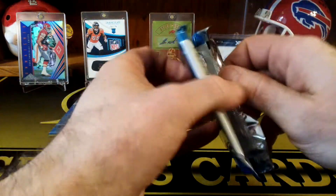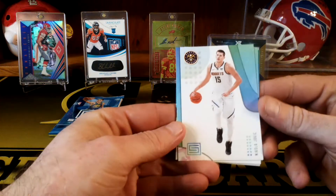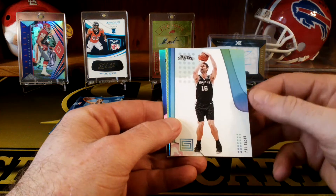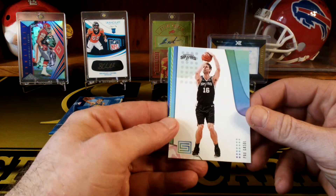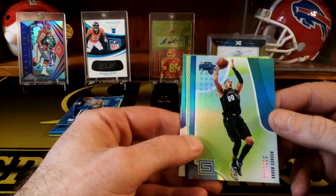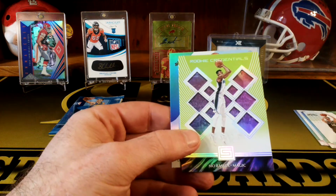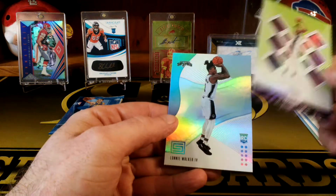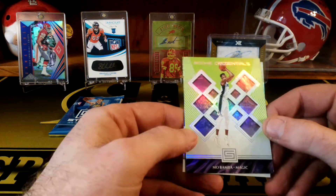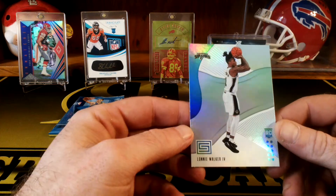These are actually pretty nice cards. We got Jokic, Pau Gasol — really stunning picture of him — Aaron Gordon, and that looks like the green one. Looks like another green. I think you get four greens maybe in here. And then Mo Bamba — not a bad rookie either, cool looking card. Might be a green one too. And Alani Walker.